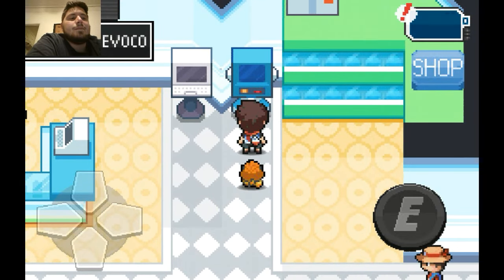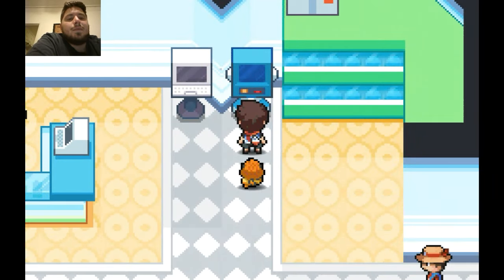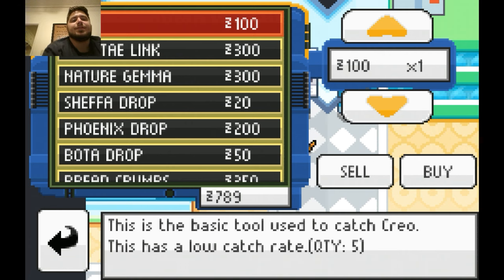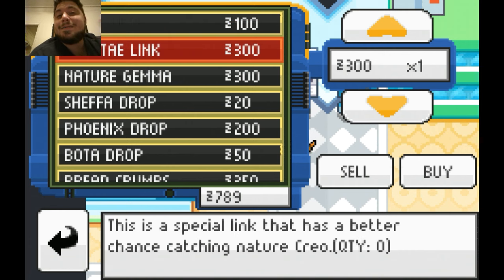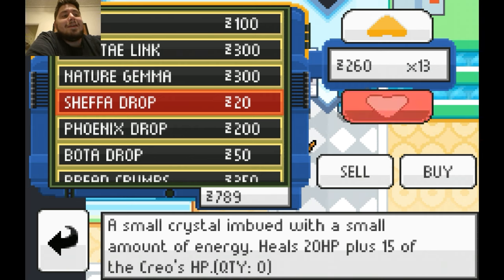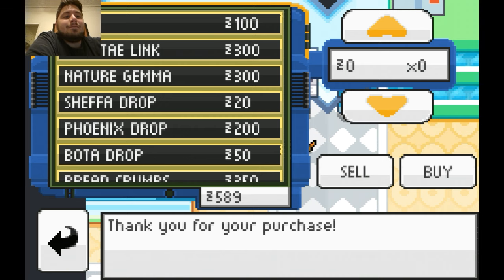If I'm not mistaken we can also shop here, so maybe we'll pick up some items. That is the healing machine — bam! Let's see — basic tools, so that's just a normal link. Chef Drop heals 20 HP plus 15 of the creole's HP. I have no idea what that means — I never understood what that means.